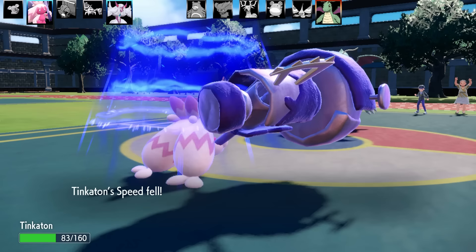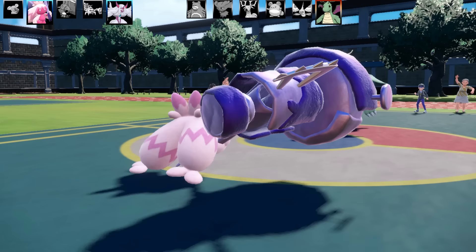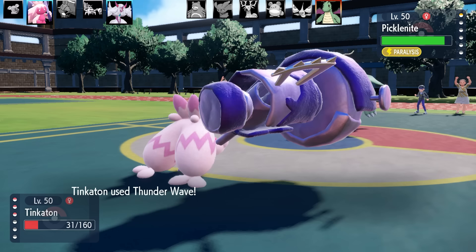But I was ready — I had Thunder Wave and Sweet Kiss. Tinkaton is on its last legs here. Dragonite is going to hit itself with Confusion, and the Wrap is probably doing the most damage. Tinkaton has got one turn left.